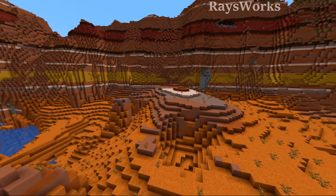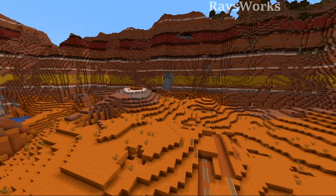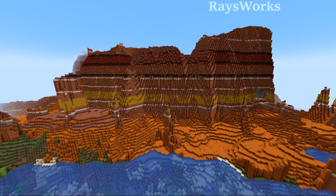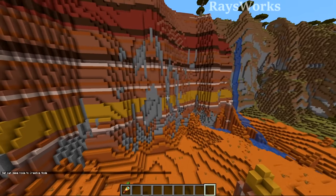With the new heights of biomes, Mesa biomes expose way more layers of terracotta, leaving these stunning looks. Anywhere where there is a steep drop-off the different bands of color are very noticeable, and on the side here there's even some deepslate peeking through as well.